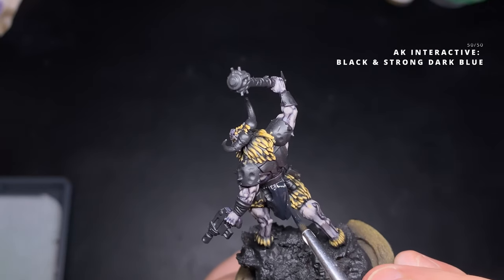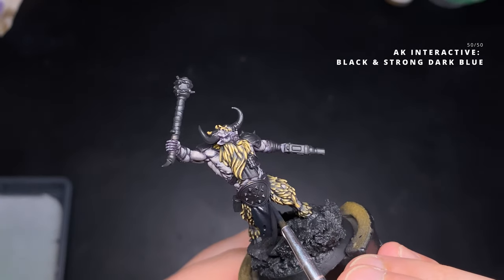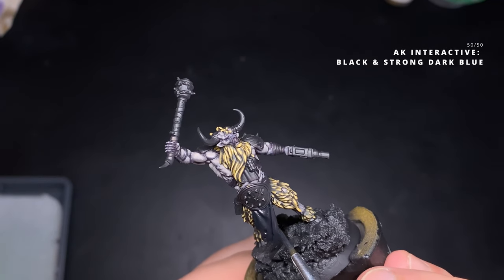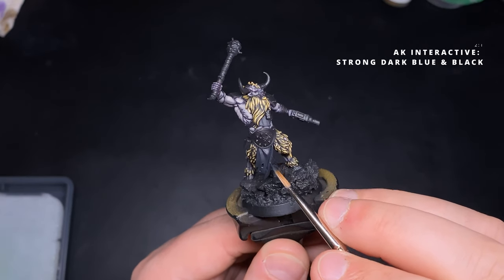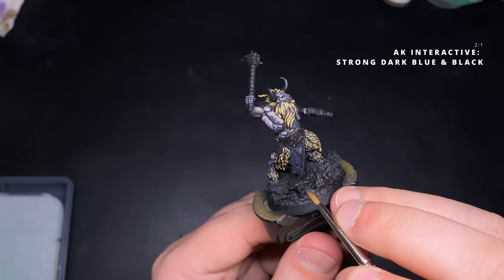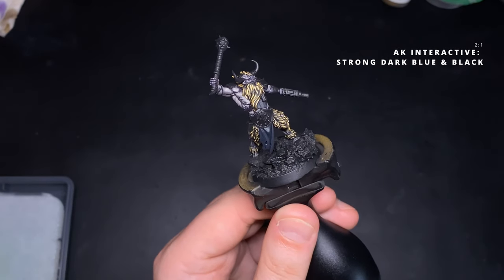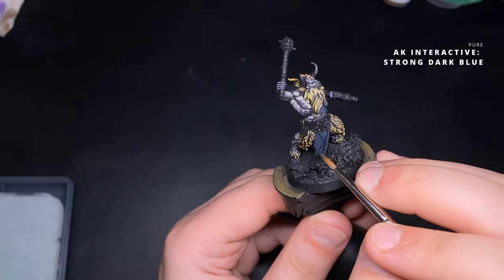I achieve this by mixing Black and Strong Dark Blue from AK Interactive in a 50-50 mix — a dark colour that amplifies shadows. I then shift to a two-to-one mix of Strong Dark Blue to Black and apply that to most of the cloth surfaces. Next I apply pure Strong Dark Blue to start bringing up that transition in tone.